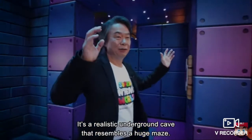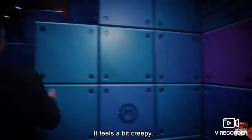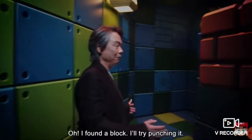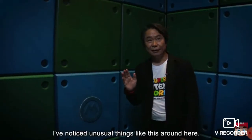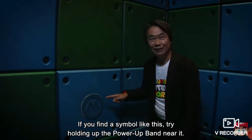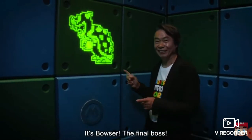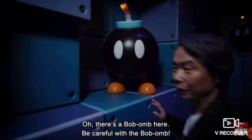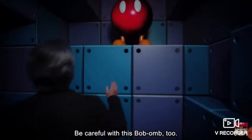Here's the underground level. It's a realistic underground cave that resembles a huge maze. It feels a bit creepy. Oh, I found a block — I'll try punching it. I've noticed unusual things like this around here. If you find something like this, try holding up the power band near it. Oh, there's a bomb here. Be careful with the bomb. This is honestly pretty epic — I want to go there. It exploded! Be careful with this bomb too — it exploded as well.